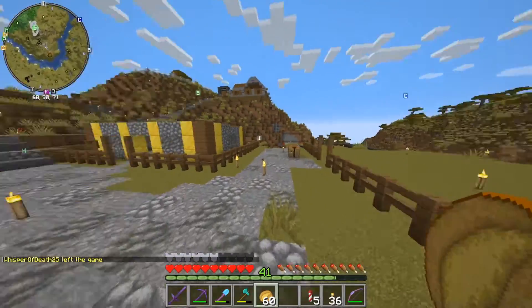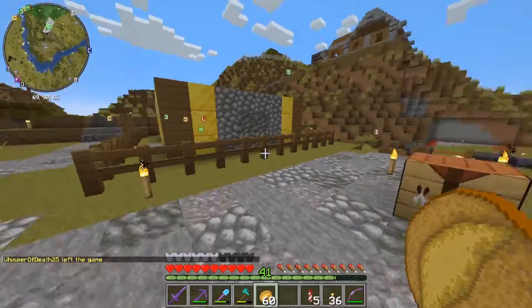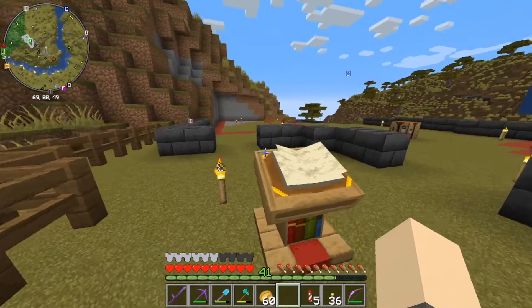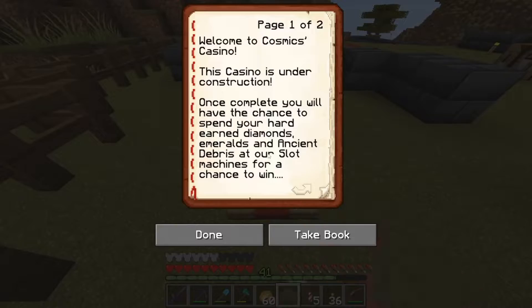We're gonna do a server tour at some point, but for now I want to show off my shop - which isn't gonna be a shop, it's a casino. Cosmix Casino, coming soon! Right now as you come in, you've got this lectern with a book on it. You can read the book, don't take the book.